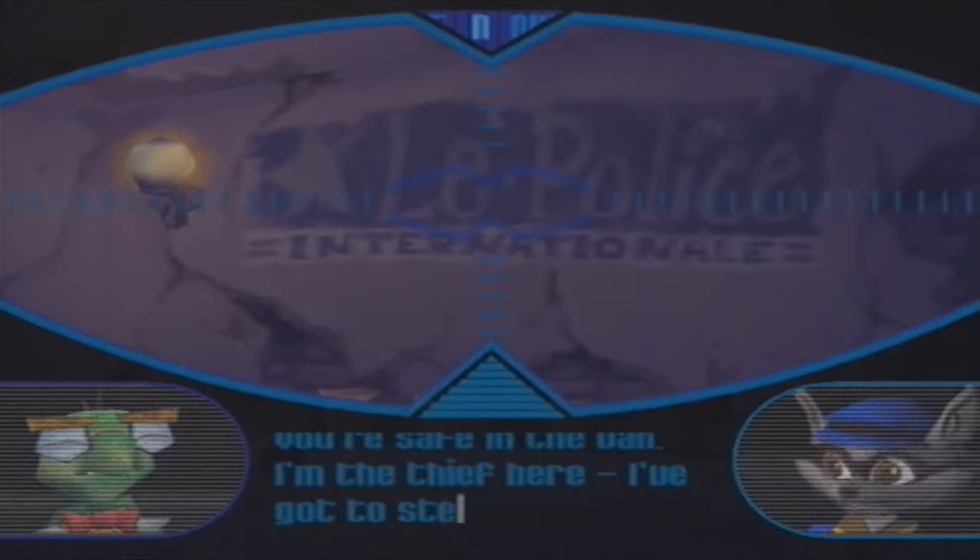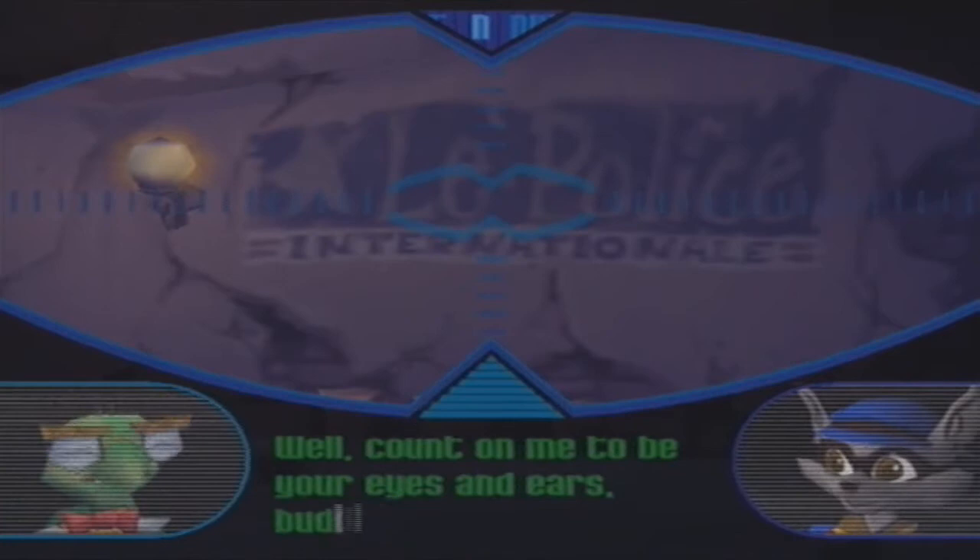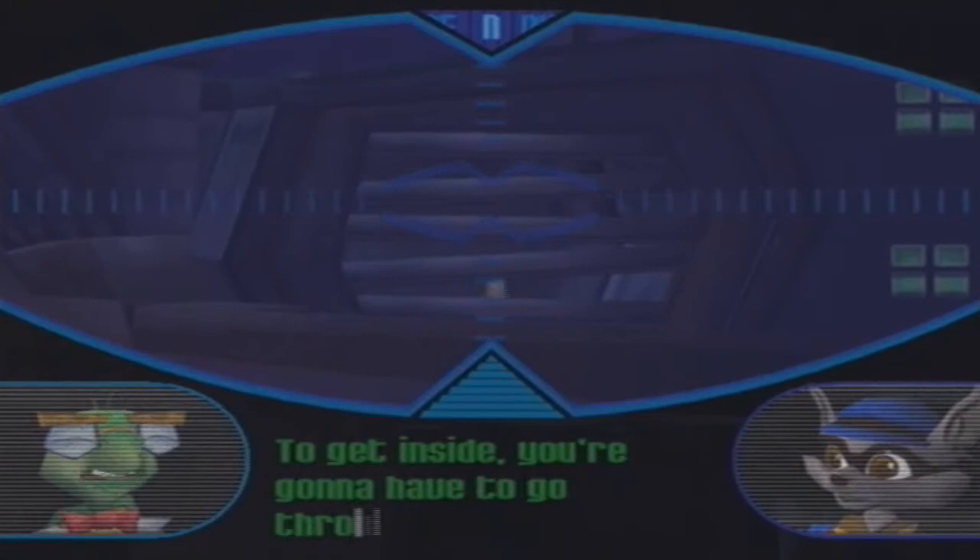I'm the thief here. I've got to steal that file from Inspector Carmelita Fox. Well, count on me to be your eyes and ears, buddy. We got their security system totally scoped. To get inside, you're gonna have to go through that air vent.